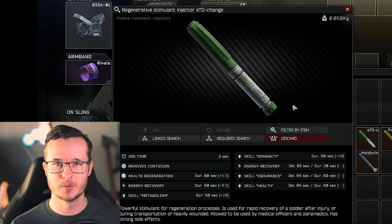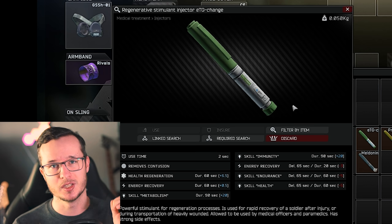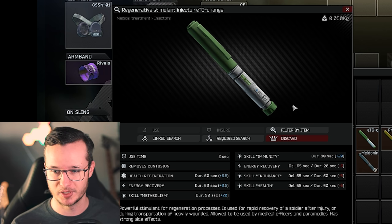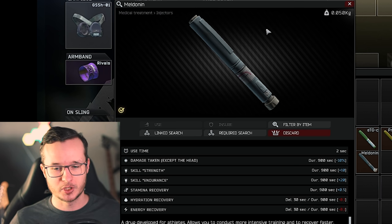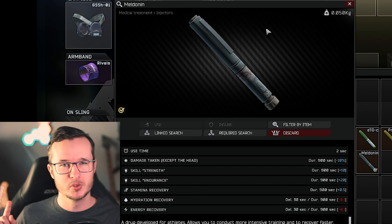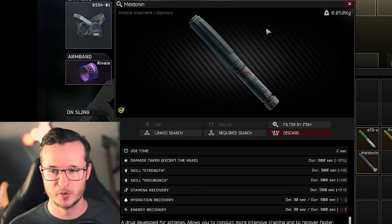You should consider playing with more stims. The green stim is very decent for critical situations because it can heal you very quickly over time. And if you really want to squeeze the chadness out of your character, play with Meldonin — it boosts strength, endurance, and stamina recovery. It's a very powerful stim.